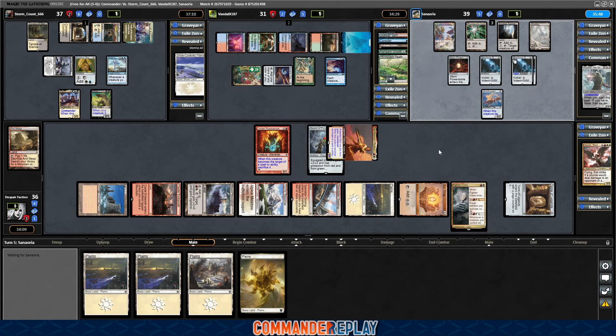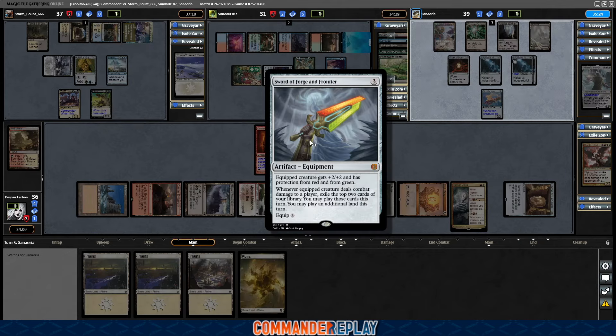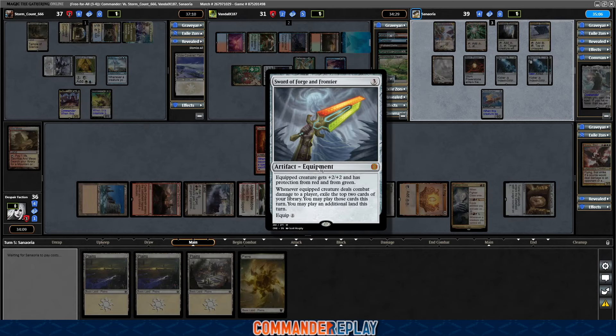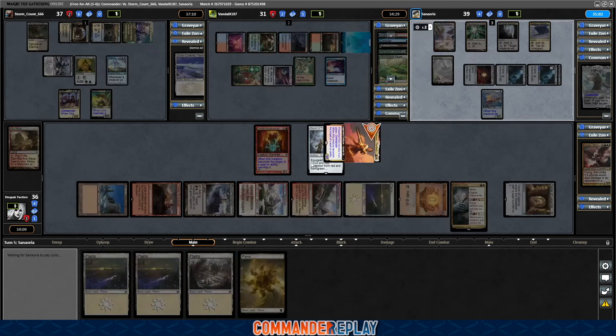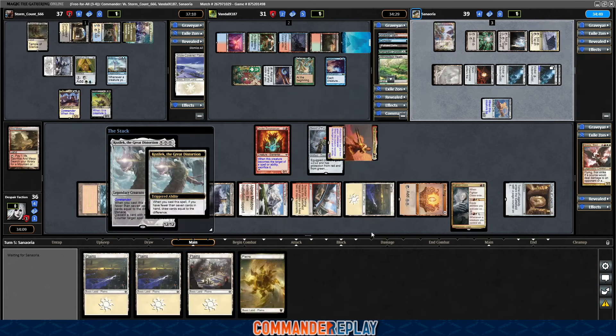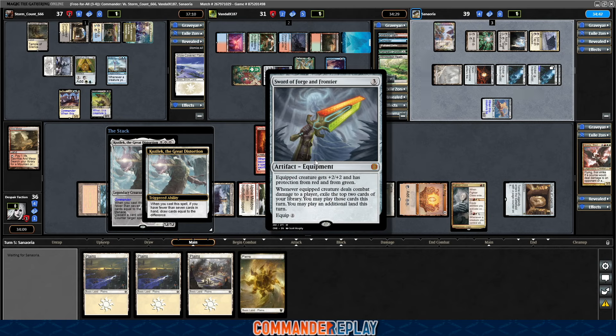I played a game with Sword of Forge and Frontier pretty recently that was kind of interesting. This game we had a Sol Ring start, which changes the dynamic a little. I don't necessarily love this in the early game for most situations — if we had anything going on at all, this would not be what I'm thinking about. But the fact that we just have a ton of lands and we want to get all these lands out of our hands — this is really good for playing multiple lands a turn.